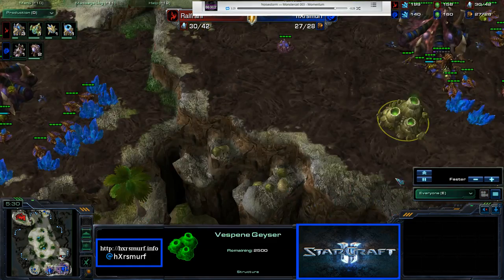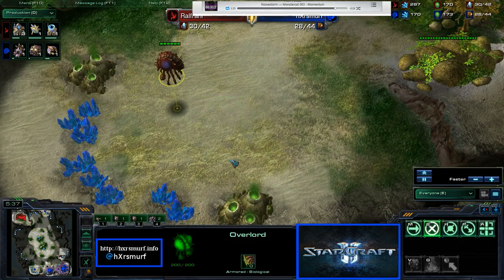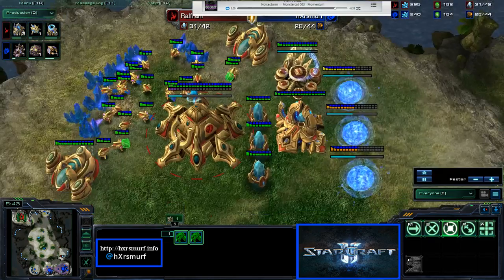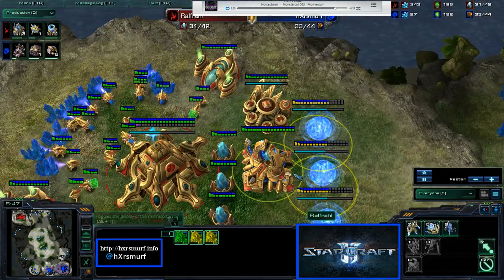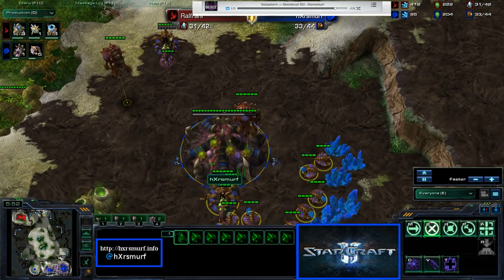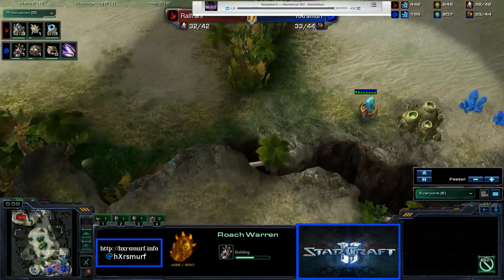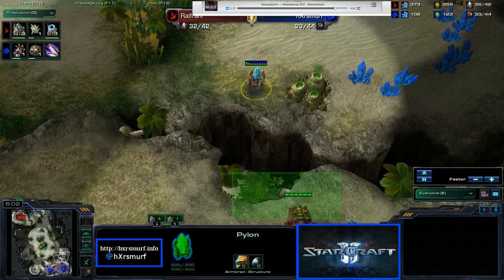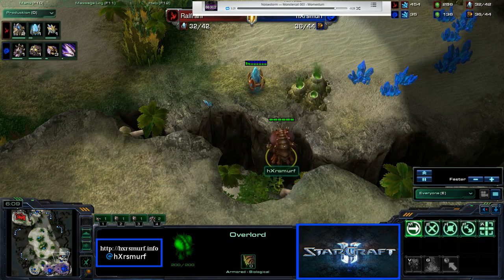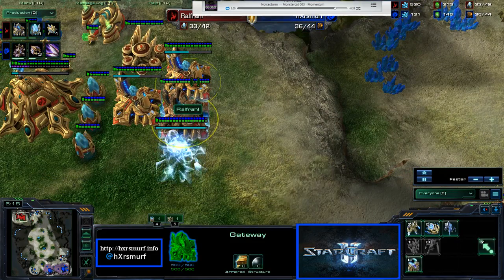I was making some overlords because I was preparing to take a third base. But obviously I wouldn't want to because that's 300 minerals I would need to defend. So now that I see that, I throw down a spine crawler and bring my queen down. Luckily my roach warren will pop up just in time. This overlord is going to see that pylon and it's going to be really close — he's turning his gateways into warp gates.